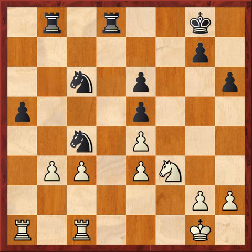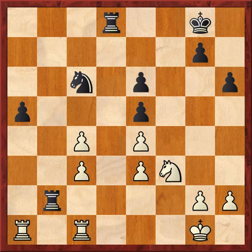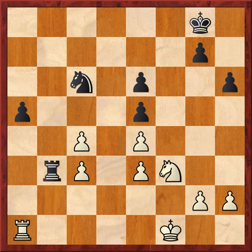Carlsen takes the pawn with the knight. Knight takes, pawn takes. And here comes the rook into b2. He's now got a passed pawn and he's infiltrated Carlsen's position — this is looking scary. Carlsen immediately challenges the rook; it's backed up with the other rook, he takes, rook recaptures. Now he gets his king moving towards the center. Rook to b3, attacking c3.